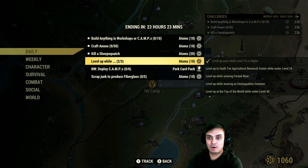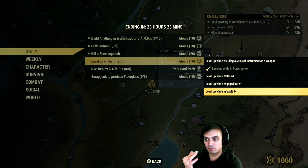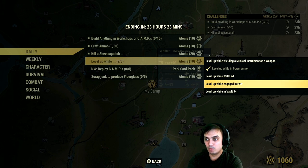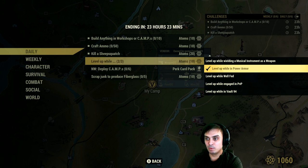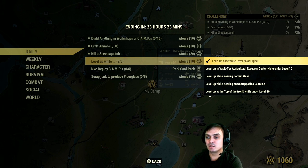Level up — I already completed three of those, I think I did that in nuclear winter. Essentially what you need to do is level up one time and complete any of the following sub-challenges. If you complete three at the same time you get ten atoms. The options include: level up while in Vault 94, while engaged in PvP, while well fed, in power armor, while wielding a musical instrument as a weapon, in Watoga, at the top of the world at level 40, wearing unstoppable costume, formal wear, at Vault-Tec Agricultural Research Center under level 10, or level up at 76 or higher.